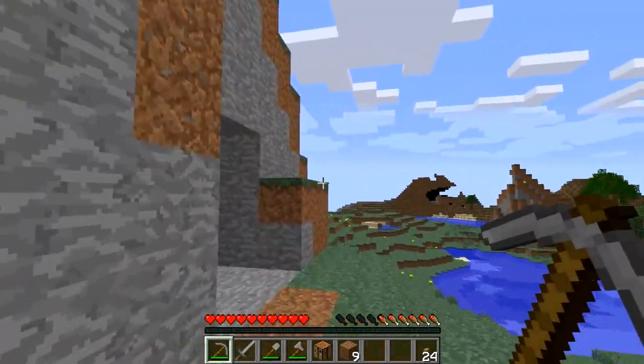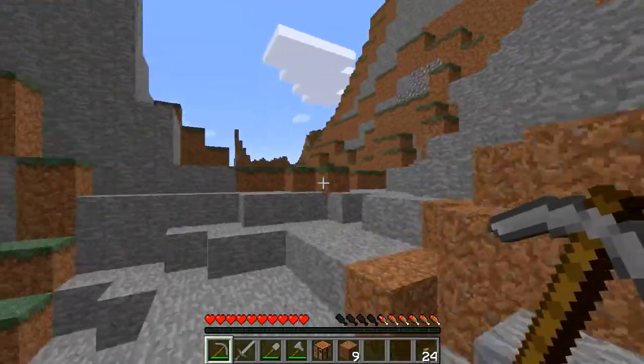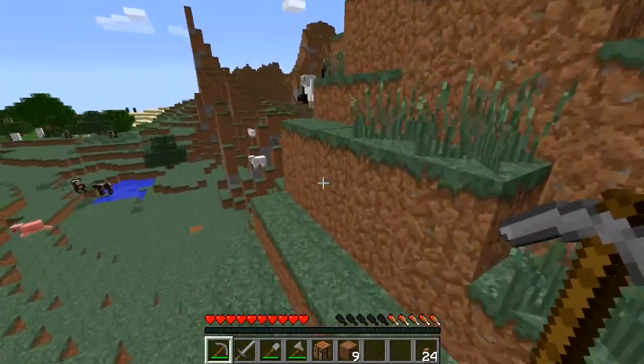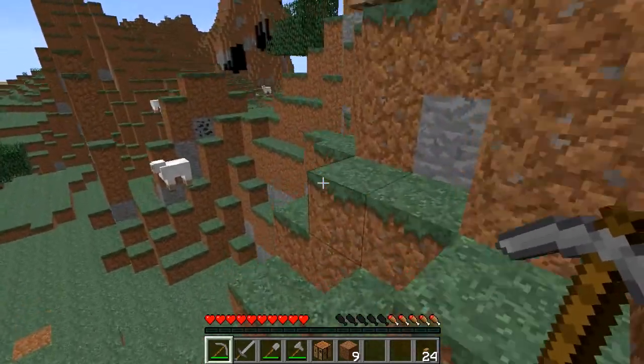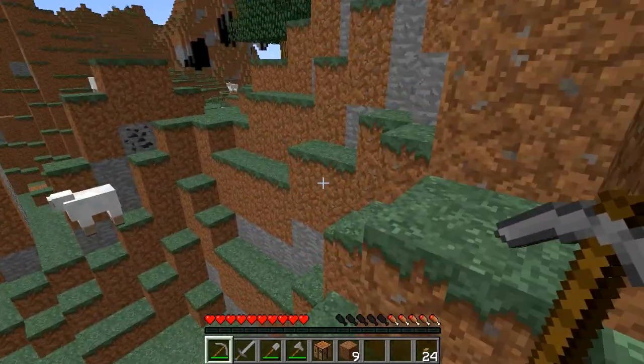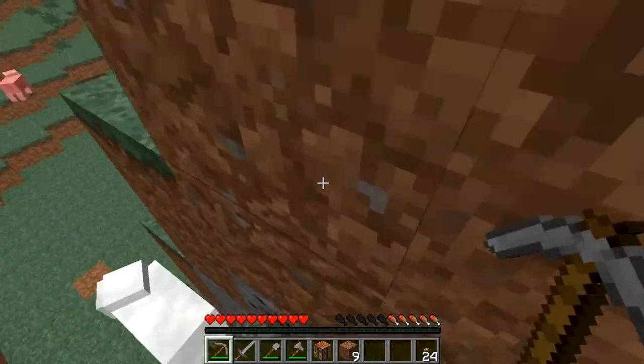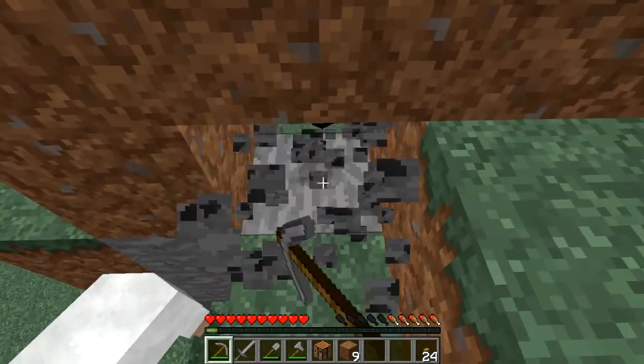I'm just going to make this land look a little better. We're probably going to build on top of a mountain or in a mountain — I'm not sure yet. Oh coal — I want some coal first, we want to get some basic resources.